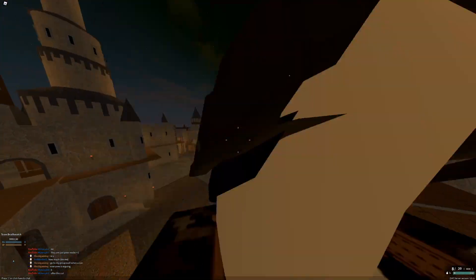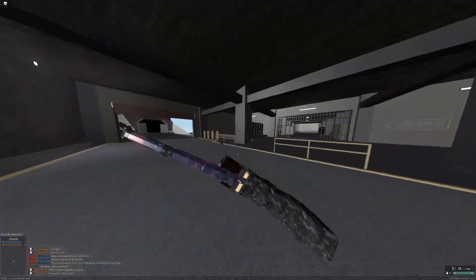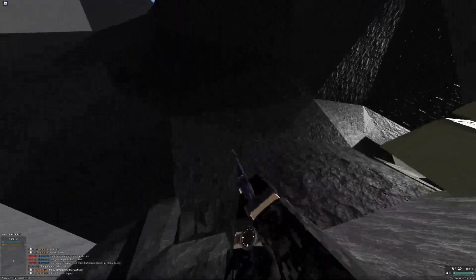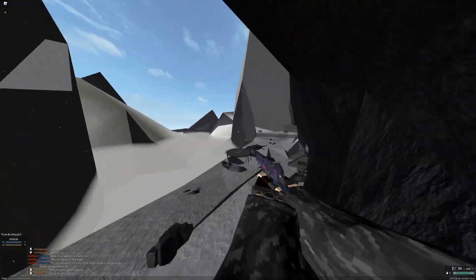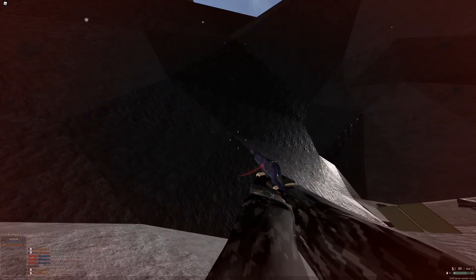In the map Black Site, this is going to be another one where you have to go outside the map for it. On the outside you'll see this slant in the wall — you can go up it. If you just walk up to the highest part of the mountain, yeah, that's the highest spot in Black Site.